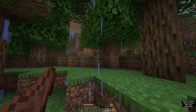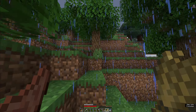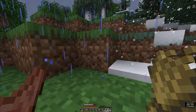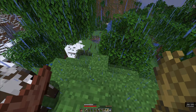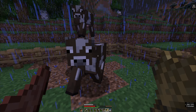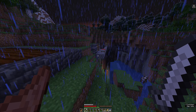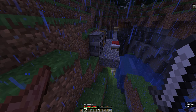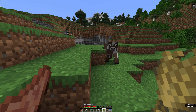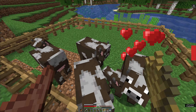Instead, I found more cows right next to my base. So much for all that work I did. There's two of them — this is getting out of hand. I bring the new cows back to the pen, then I finally find out where the last cow went. There you are. Now that I finally have some cows, I just need to keep breeding them until I have enough leather to make the books I need.